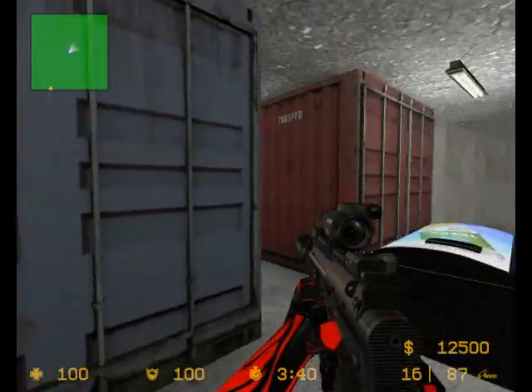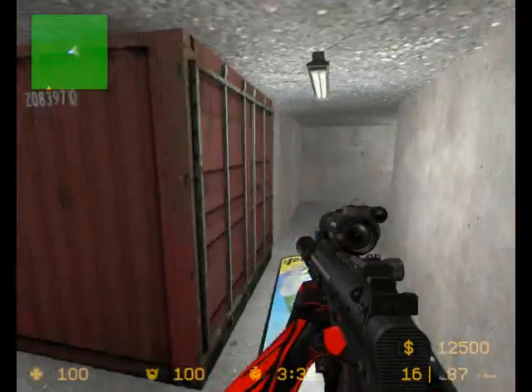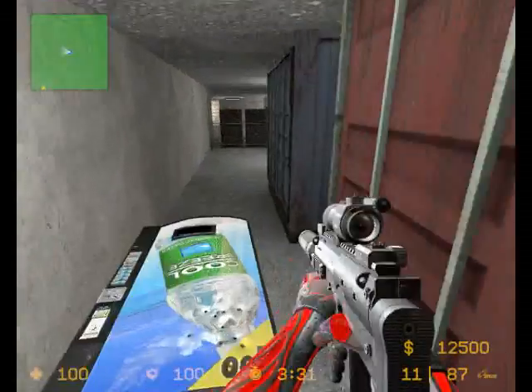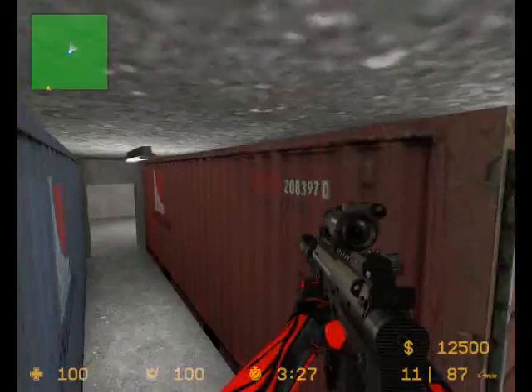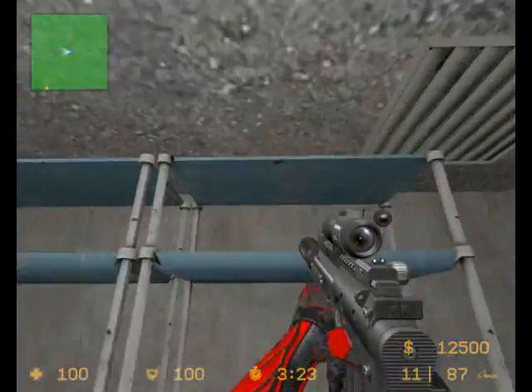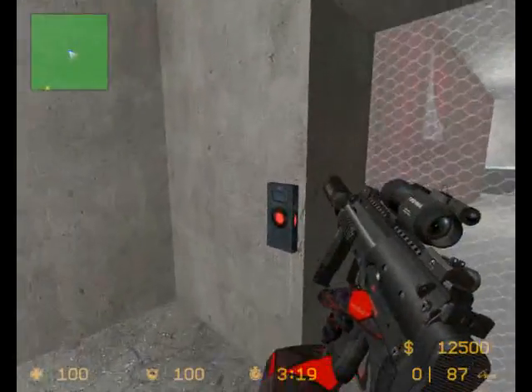The next glass door is located here in between these two crates. Simply push E in the middle of that crate and the door will reveal itself. After that, just walk down the path and you'll be in the room. If you look up, there's actually a crate which can be broken, so this place is accessible from the roof.